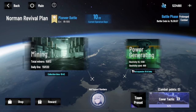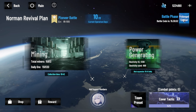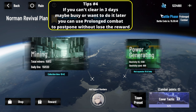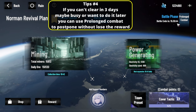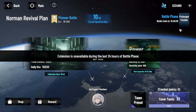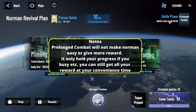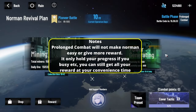If you cannot clear in three days, you can delay by pressing Prolonged Combat. For example, if on the third day you're really busy, just press Prolonged Combat and do it the next day, because it will delay the timer. But don't expect everything to stay the same — your battery will also get delayed, everything gets delayed.